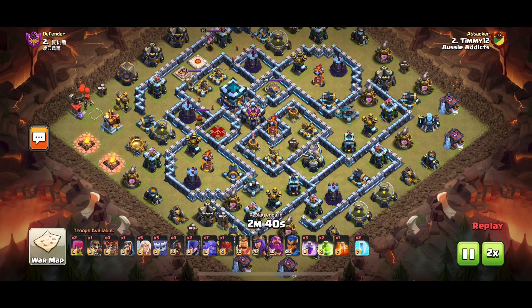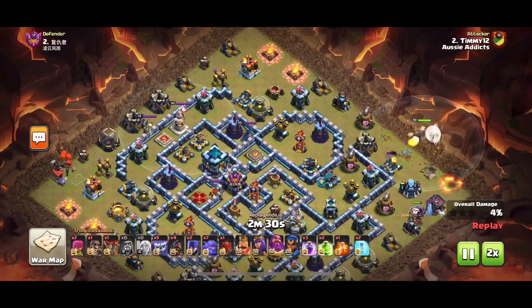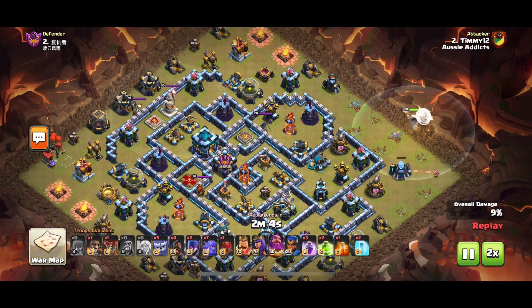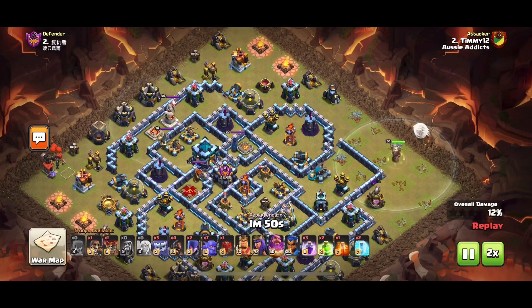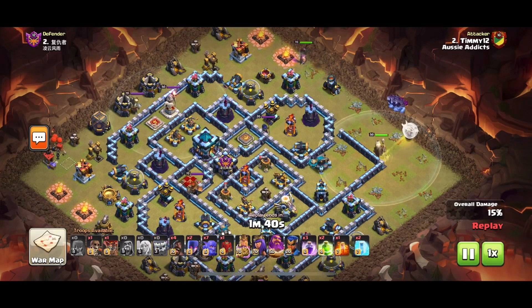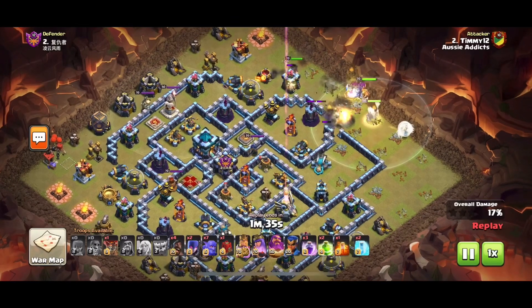First, here comes Timmy, coming in with a Yeti smash with two witches. He also brings four hogs. He starts his warden walk around the 230 area, creating a funnel. He brings a couple of jumps and a couple of freezes in this army. He continues the warden walk — he might want to get that scattershot, but he pulls the yetis just a little bit too early. He probably could have waited and let the warden take the scattershot.